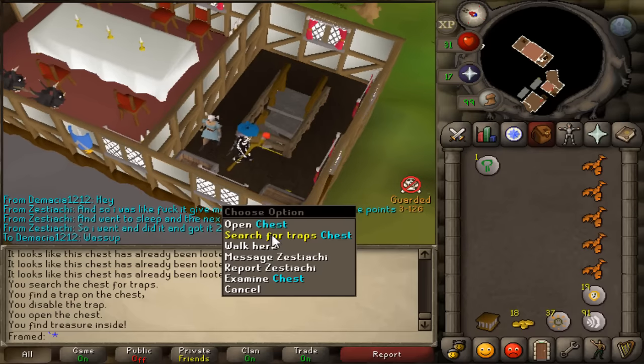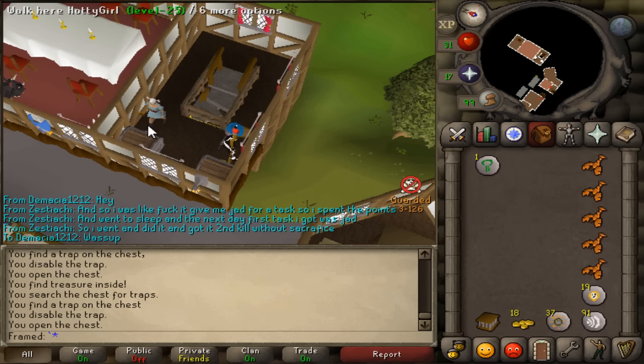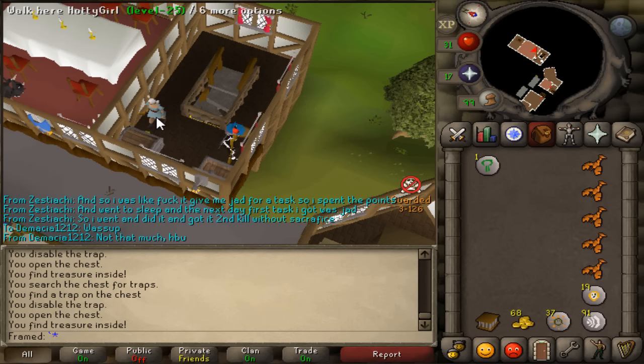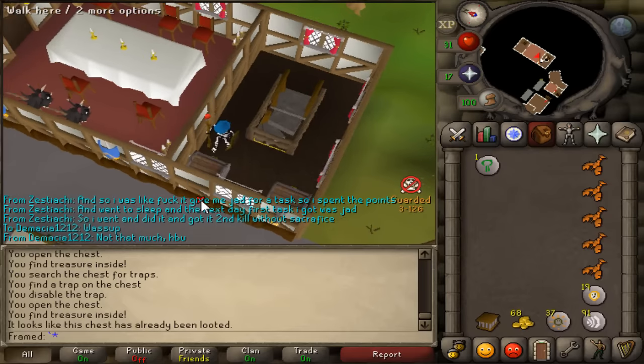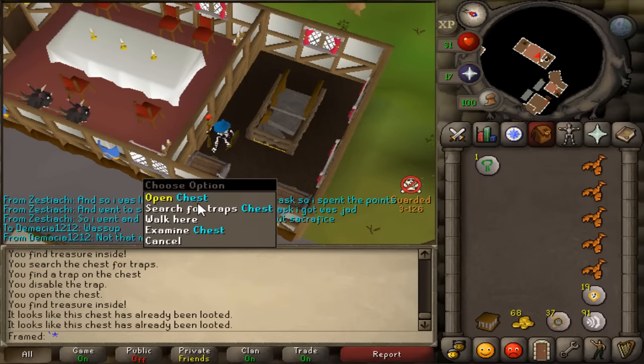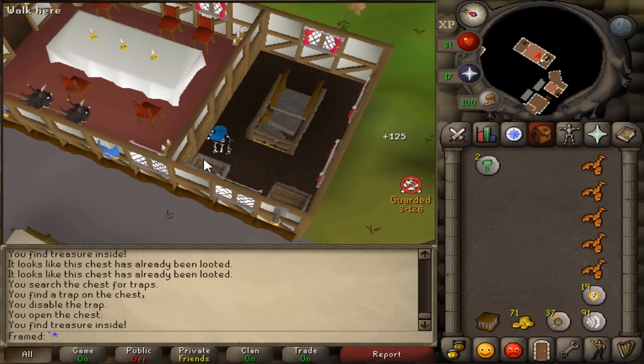If you get to level 43 thieving, you will also be able to get some extra coins on the side — I think I just got 20 there. I'm not sure if it's a static amount or not, but it's just pretty much for extra thieving XP. You can do that one every 45 seconds, I believe, but I am not sure on the exact number.